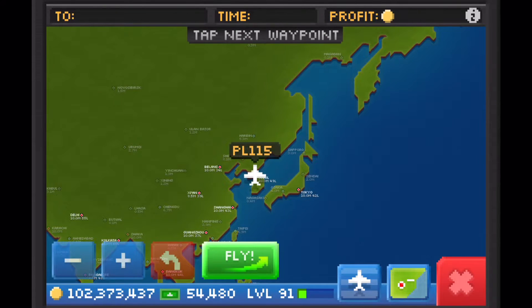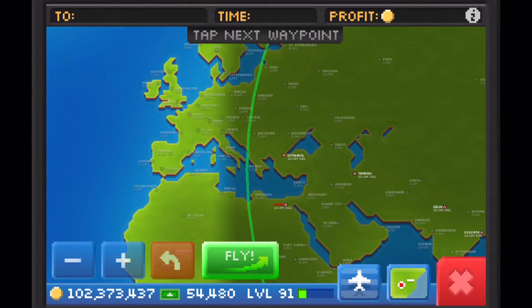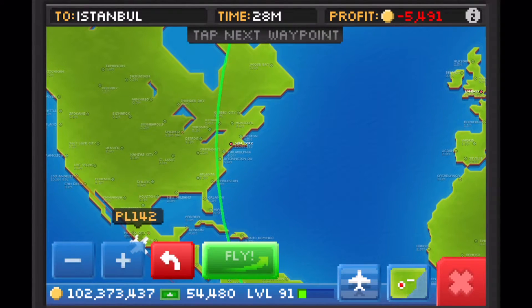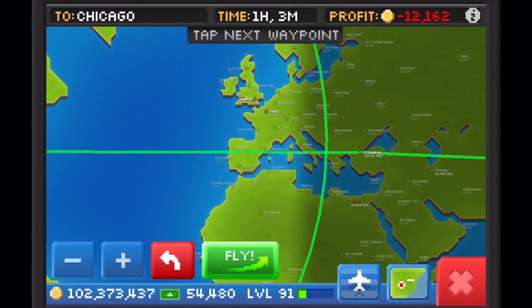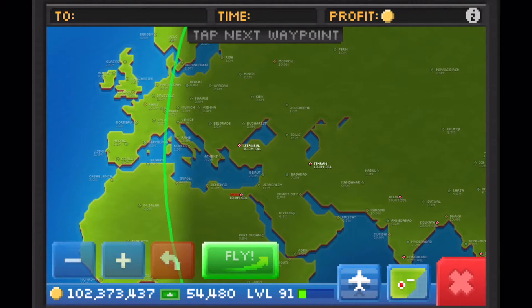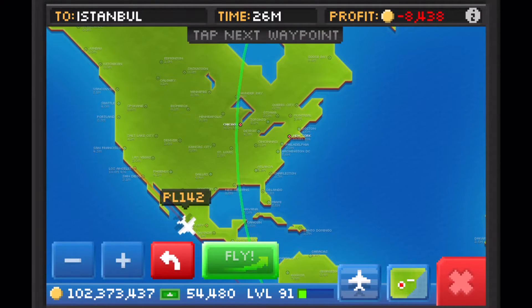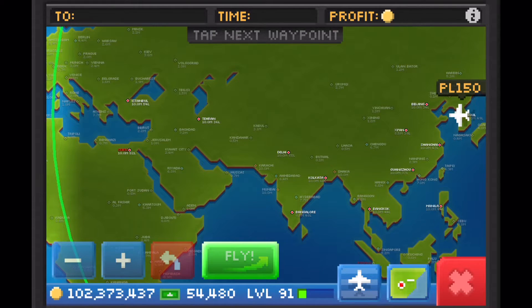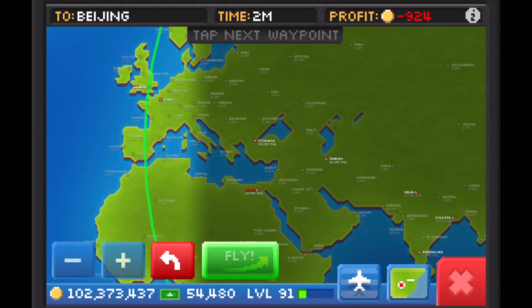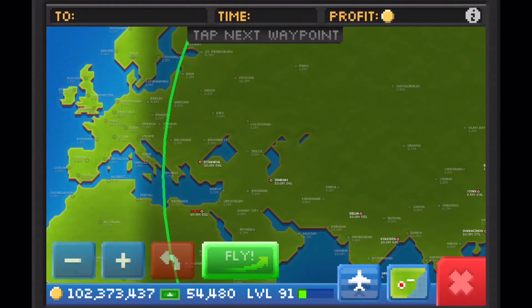Now let's take a look at what the extra range on the Cloudliner looks like in-game. A flight going from Seoul to Chicago with the Cyclone would have to go through Istanbul and then to New York City before making it into Chicago. That same flight with the Cloudliner would be able to bypass the stop in New York and go straight into Chicago, saving time and money with a more straight-line flight path. Another similar flight from Seoul to London tells the same story — the extra range on the Cloudliner allows it to make a direct flight to London without having to stop in Istanbul.